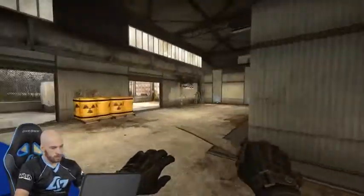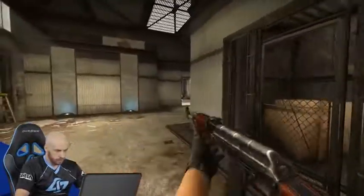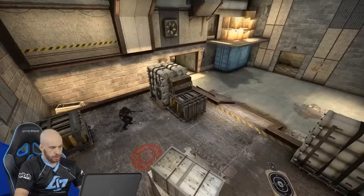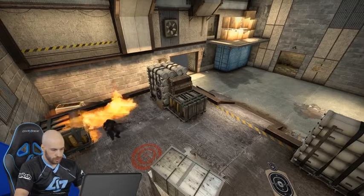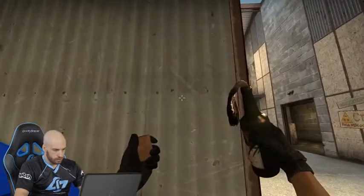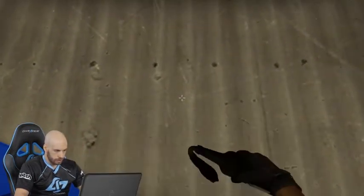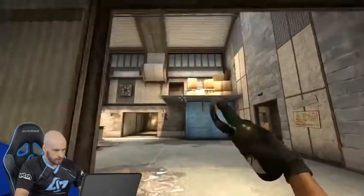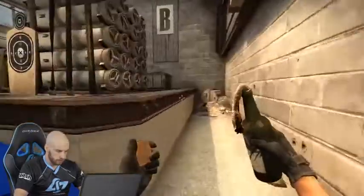Now when the execute is ready and your B main players throw flashes for you so you can get closer, your guys in checkers are actually gonna smoke lower for you so you don't have to worry about that. They're gonna molly default. So what your job is gonna be — once they smoke and molly — you want to crouch here. Make sure you're crouching because if you're not crouched the guy upper can see you. You want to be able to throw this molly, and this will molly upper and make sure no one can run out and try to kill your guys running in.